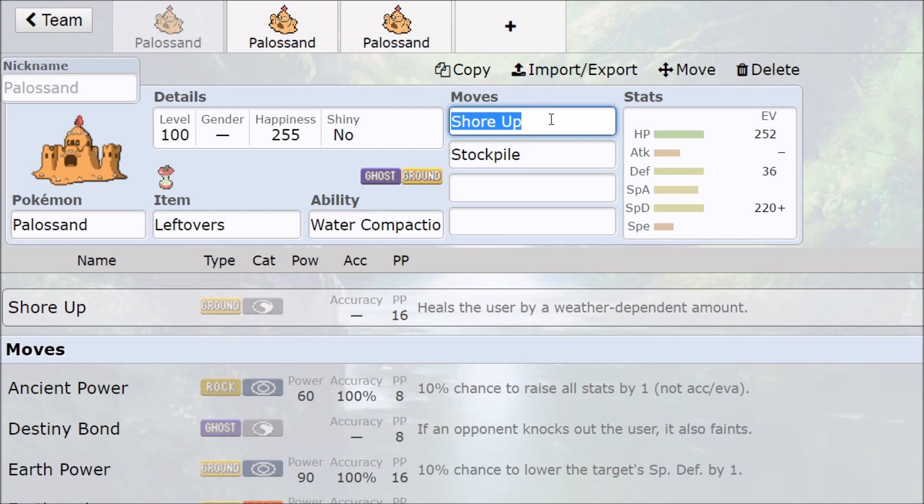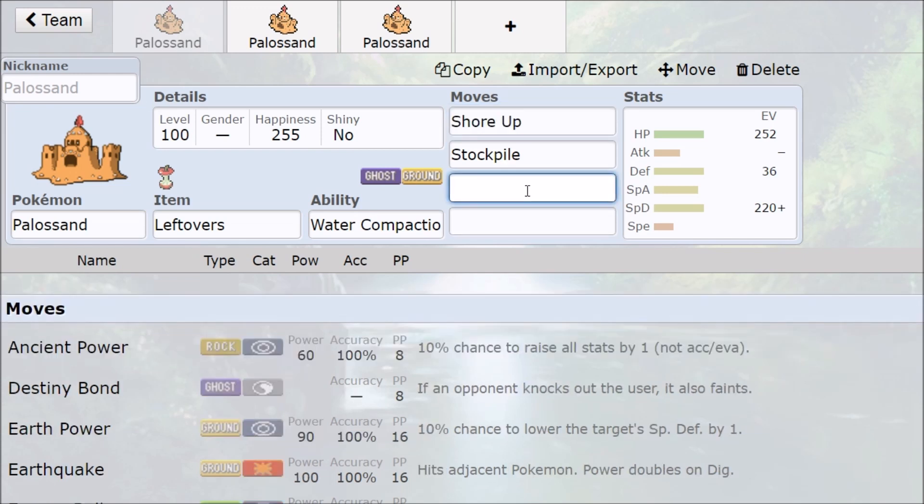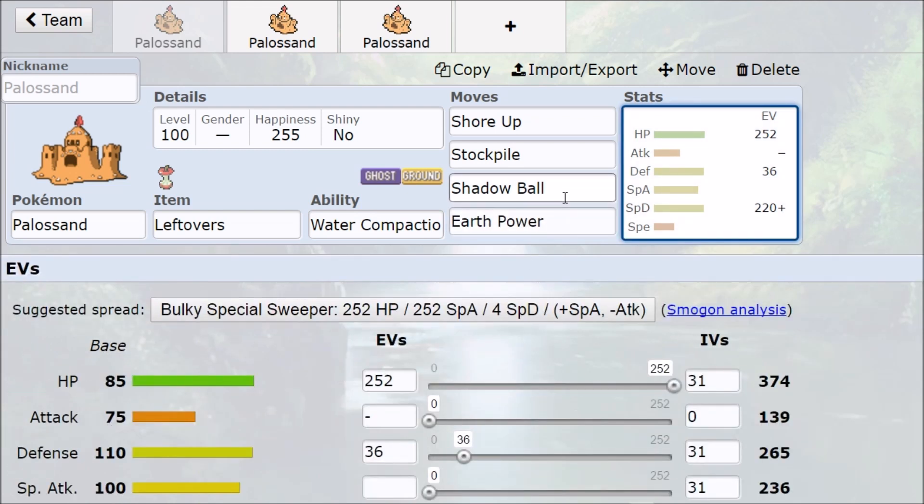In singles, you still want to use Shore Up — you have sustain, you have a healing move, 50% heal, plus the Stockpile. You use Leftovers, you have tankiness. This is going to make Palossand unstoppable after a short amount of time. After plus one Stockpile you can endure super effective hits. You go to plus three, Shore Up, and then you're free to do pretty much whatever you want. You can go for the straight-up offensive option — Shadow Ball, Earth Power. It's not going to be insane amounts of damage, but will be enough to whittle your opponent away. Shadow Ball, one, two, three — hit KO right there. You're shoring up while being tanky from the Stockpile, so you're just going to be doing more damage to your opponent than they are going to do to you.